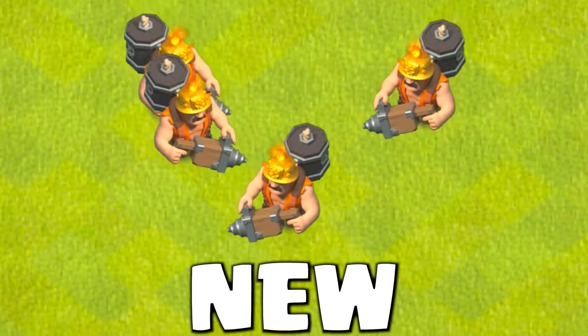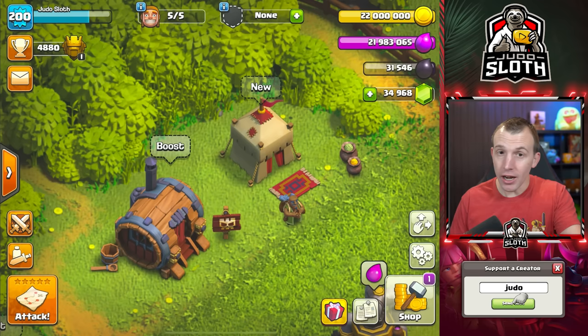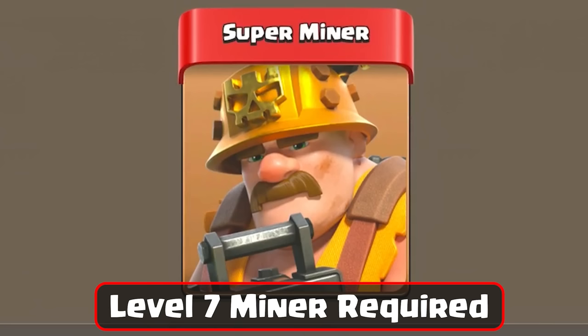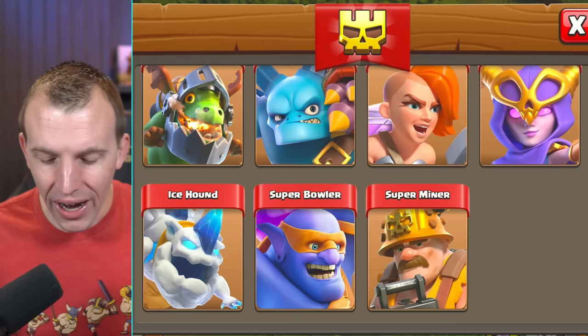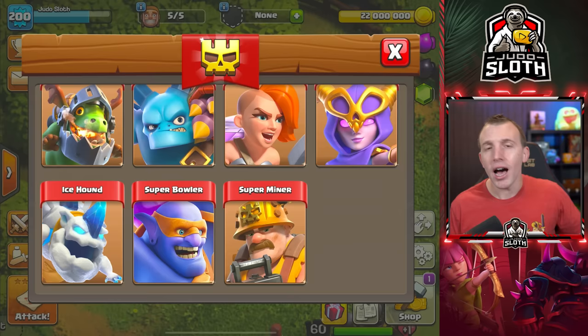A new troop, the Super Miner, is being added in the Clash of Clans update. Let's tell you everything you need to know. This is unlocked at Town Hall 13 once you have your regular miner upgraded to level 7. It is now the 15th super troop. How many before we should be allowed to boost more than two of them? I already think we are at that stage, and I will explain why once we get into strategy for this troop.